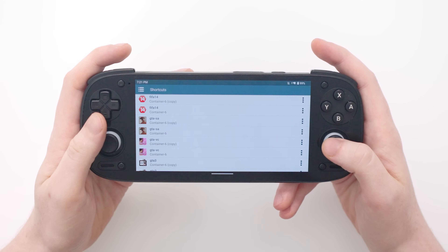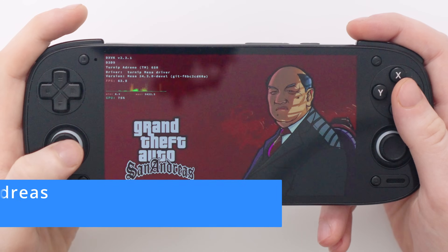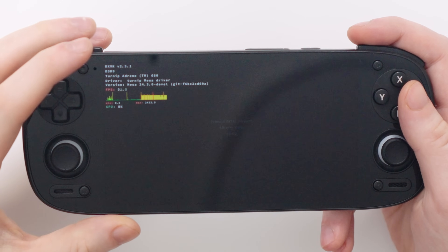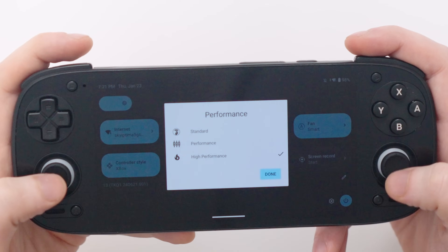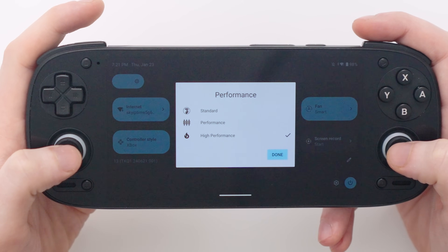Let's see how these games run, starting with Grand Theft Auto San Andreas. For all of today's tests we have frames per second and a performance graph at the top of the screen showing how the Retroid Pocket 5 is dealing with each game. I'm also going to switch to high performance mode and I have enabled 4 gigabytes of swap memory in the settings.